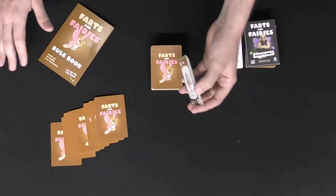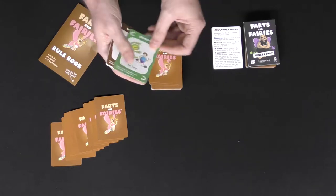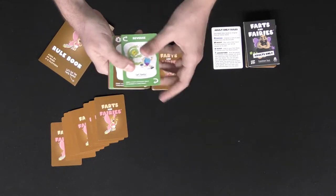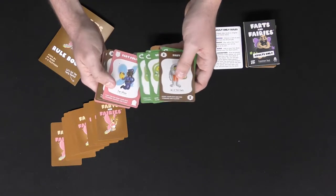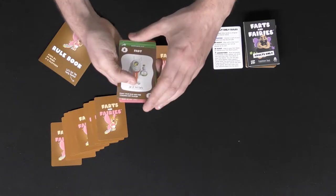After that, choose a starting player. That player gets to do two things on their turn: they'll draw a card and then choose to either draw another or play a card. When you play a card you're generally going to be playing fart cards, however there are other cards you can play, and it'll tell you on the bottom of the card what they do.